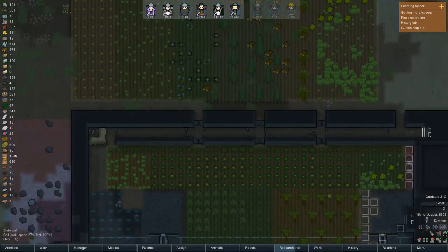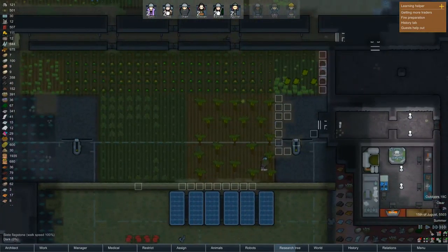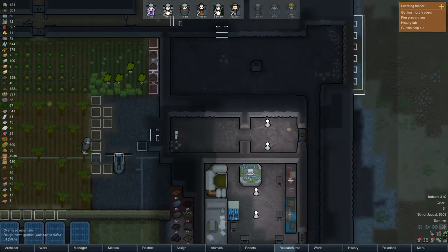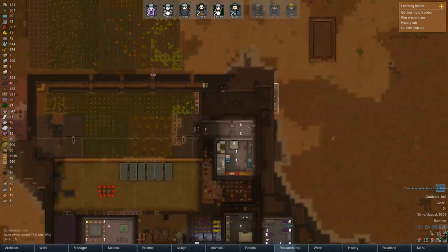It's quite dark this map which is annoying. I've got my laptop brightness turned up all the way - not that that will affect the stream I don't think, but it's still pretty dark on here. The shooting range is all right. I'd like to put a lamp down here just to light the target up a bit. Not that it's needed, but I suppose this is 50% brightness which is all right. Combat supplier incoming.